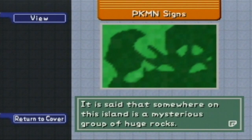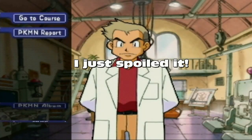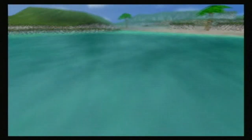Oh, and it actually gives you a description here — I actually did not know that. Well, anyways, we're going to go ahead and go to the first course and see if we can find any Pokemon signs. Well, actually there's one for each course, but I'm not going to spoil that. On this course, we're actually going to find the Pokemon sign, which is pretty early on.